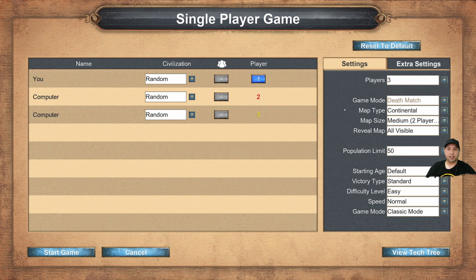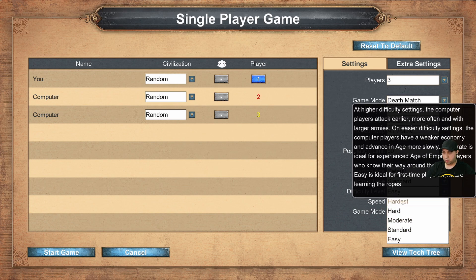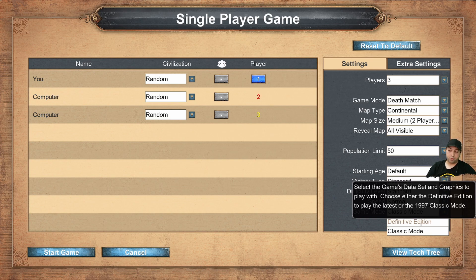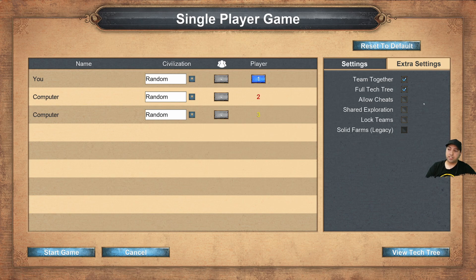We'll just leave everything as deathmatch with standard victory conditions. I had the difficulty on hardest before; we'll leave it at standard. Speed normal. Since this is a retro gaming video we'll use classic graphics — not as nice, but retro style. No cheats this time, full tech tree, and let's start the game.